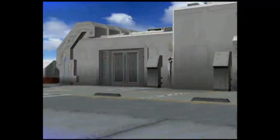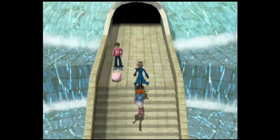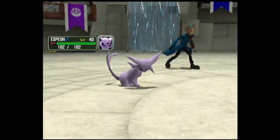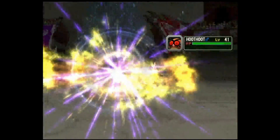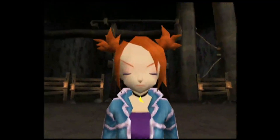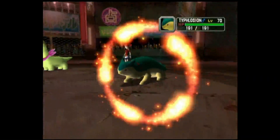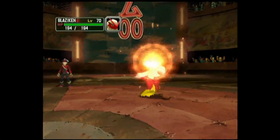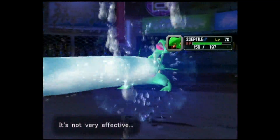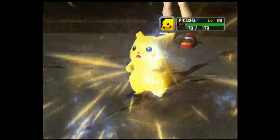Things are very different in Gen 3. With the PID tied to nature, gender, and other things, a lot of times the PID had to change in order to make things work — which is how you get things like the Cute Charm glitch in Gen 4, and why there are so few IV spreads in these games.